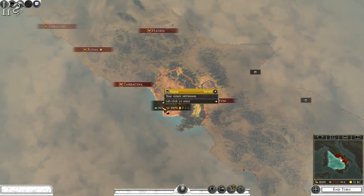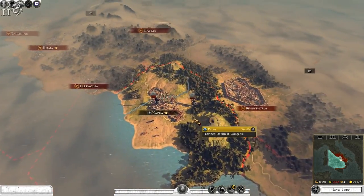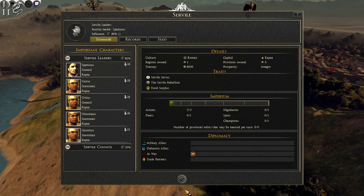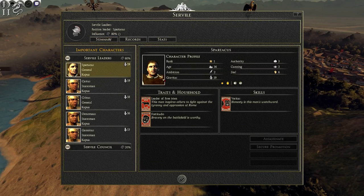Welcome back — this is the campaign map and as you can see we start off in Capua, which is the only province we have. Let's have a quick look at our generals and our faction.